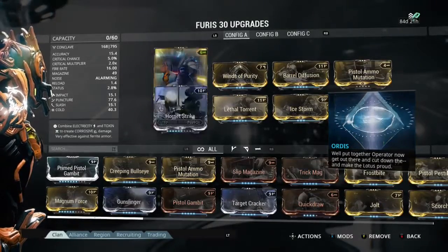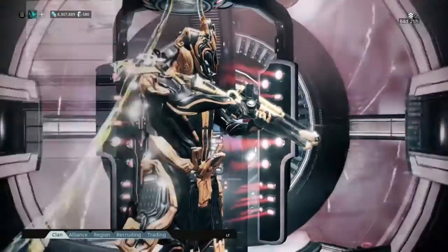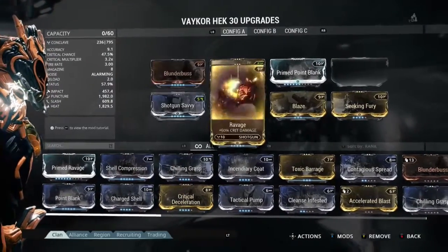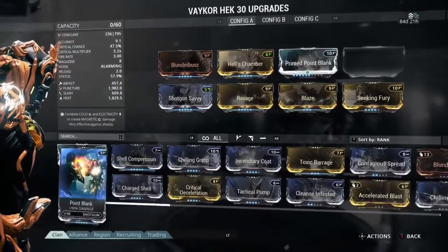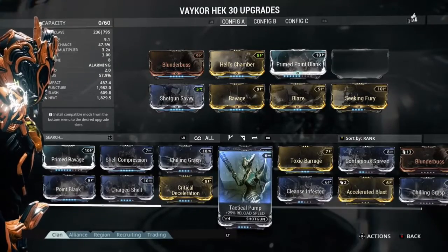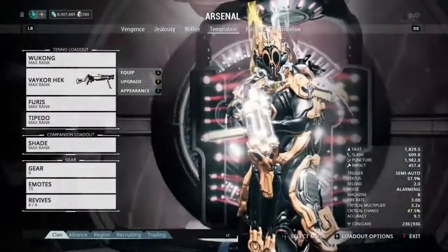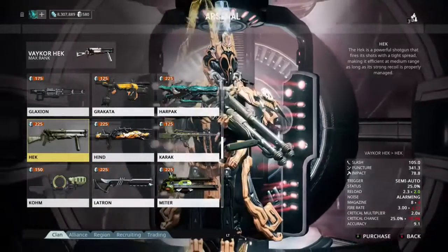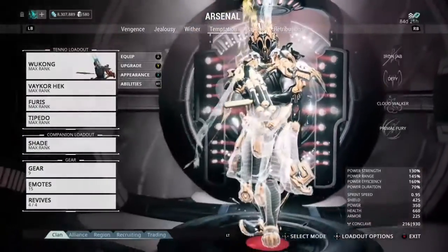Now we put on the Furious. Why? Because I don't use secondaries — they're not that useful for me. We're using the Furious which covers HP, and we've got the Hek or the Vaykor Hek. This is a basic template, and if you have the normal Hek you just slap in the mod from Steel Meridian. I have not forma'd this at all. It's really strong — it covers critical and status. You're doing a whole lot of puncture and status right there. Remember you must have the Steel Meridian augment on the normal Hek to make it decent, or at least match this. The two are very equivalent.